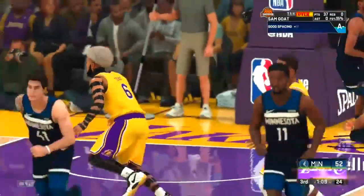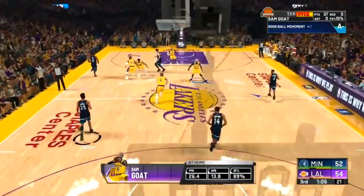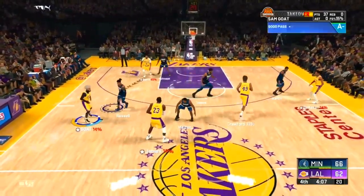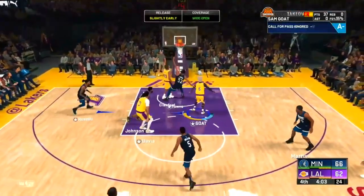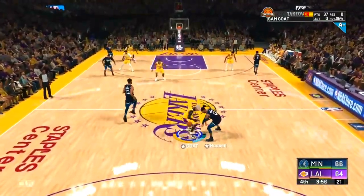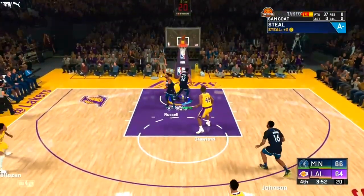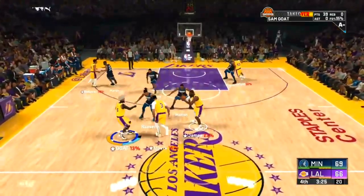It is a very, very great method — very consistent and easy to perfect. Contact dunks are also very good, so if you want to try holding your right stick down for more badge points, you can totally do that. I recommend putting on gold Contact Finisher, or the highest level you can get, because Contact Finisher is one of the best badges in NBA 2K20 for finishers.